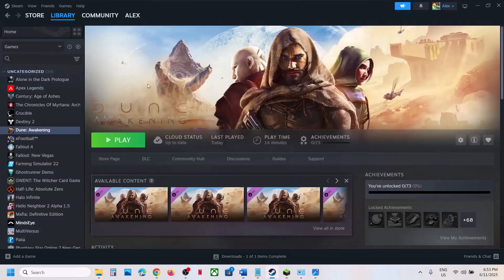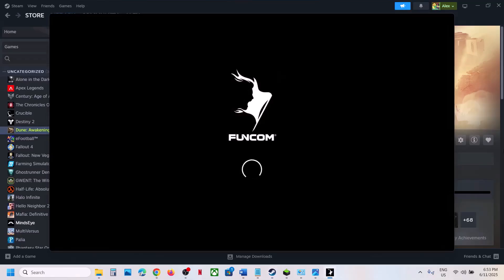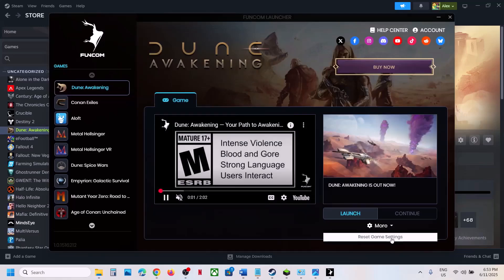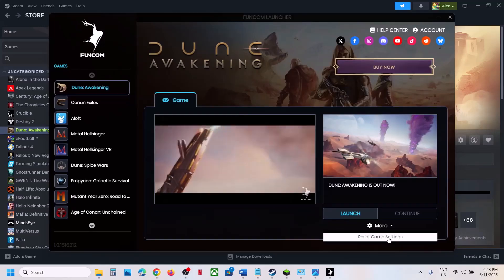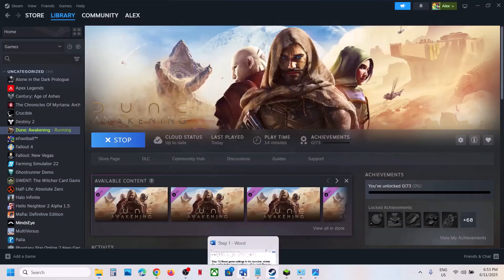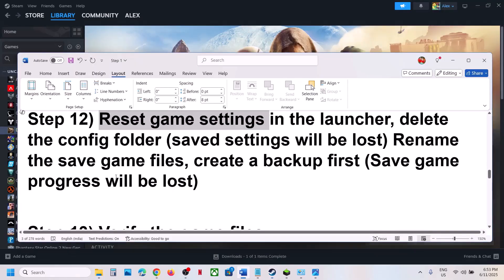Still not working? The next step is to reset the game settings in the launcher. When you launch the game it opens a launcher — click on the More option, then you will see Reset Game Settings. Click Reset Game Settings and then check.